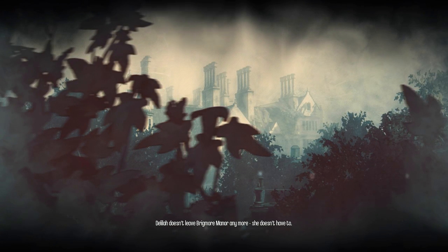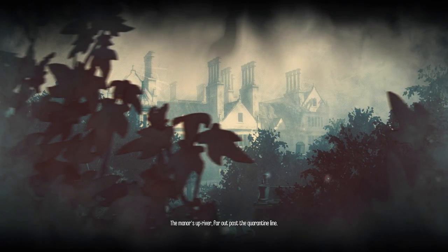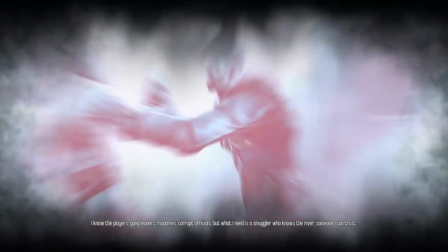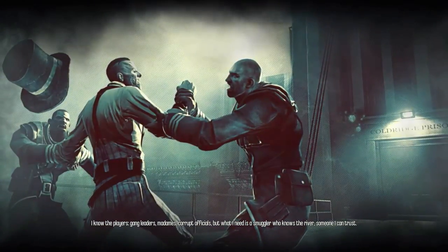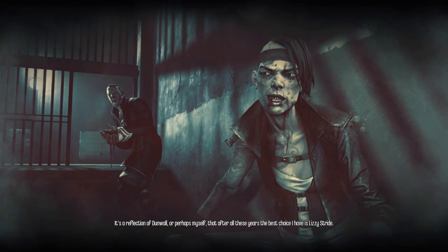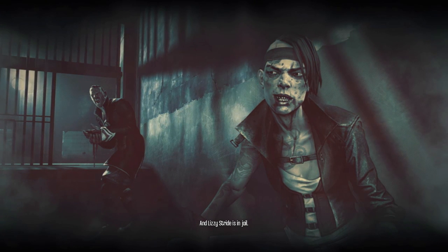Delilah doesn't leave Brigmore Manor anymore. She doesn't have to, which means I have to come to her. The manor's upriver, far out past the quarantine line. I'll need a ship. I've lived in Dunwall's underworld a long time. I know the players — gang leaders, madams, corrupt officials. But what I need is a smuggler who knows the river, someone I can trust. It's a reflection of Dunwall, or perhaps myself, that after all these years, the best choice I have is Lizzie Stride. And Lizzie Stride is in jail.